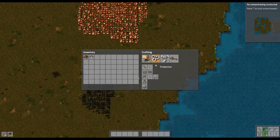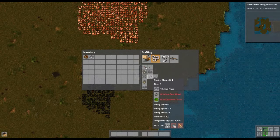Let's make a burner mining drill — there's an electric one but we're not there yet.